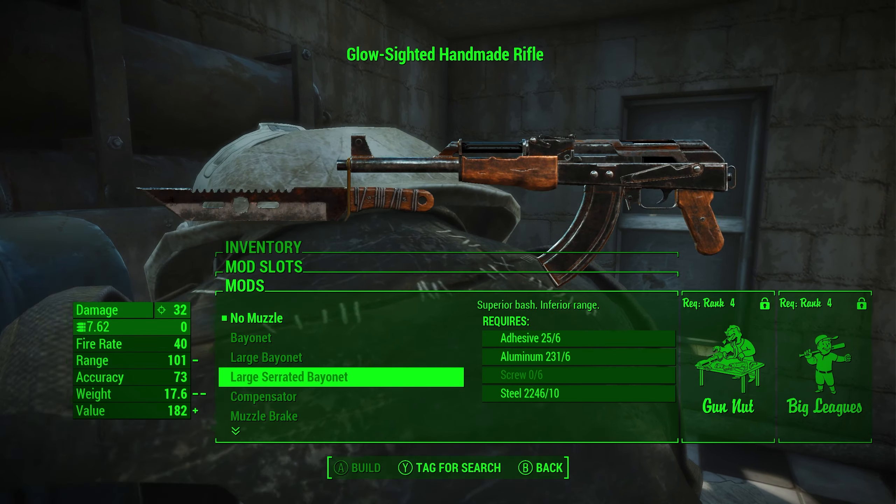Then we have Kellogg's pistol, which is just a .44 pistol. Nothing too special about it. Laser Garand — I don't think we can mess with that too, because again, it's a laser weapon that requires science. And I'm very bad at science apparently, so I can't really do that.